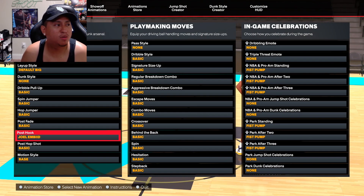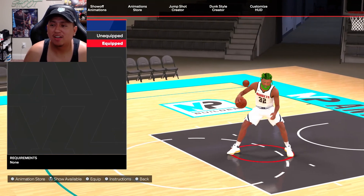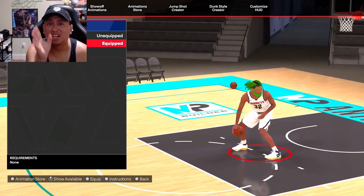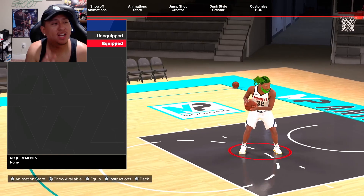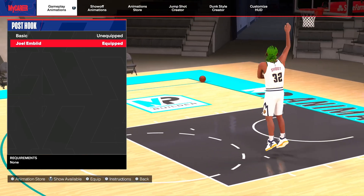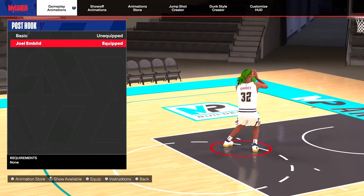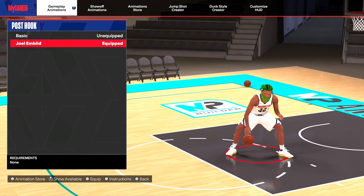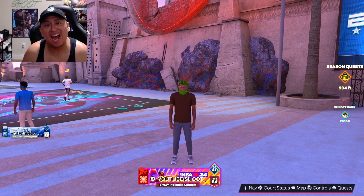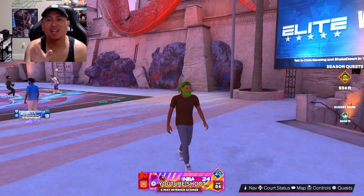This is the best post hook ever — y'all don't have to touch nothing, just put this on Joelle B guys. Now this build is extremely toxic. A lot of people are gonna hate you, a lot of people are gonna say this takes no skill, but this is probably the easiest build to get W's with on 2K24. We got the Joelle B post hook — all you do is hold L2 and flick your right stick up. That's all you literally gotta do and it's an automatic bucket.